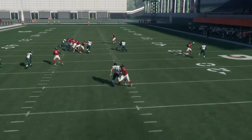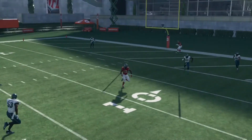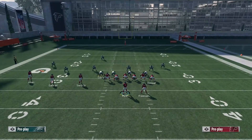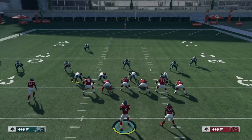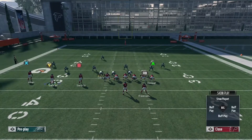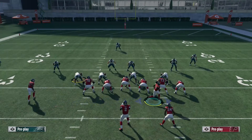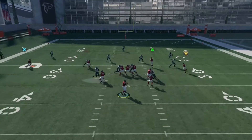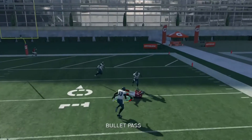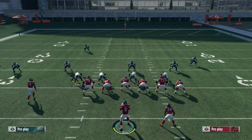But then if he takes away that route, you see Julio comes open. There's just a lot of other things that happen. We're going to go ahead and run it again — putting the tight end on a streak, motion Taylor Gabriel over. And you'll see Mohamed Sanu come wide open. Just like that, man. It's simple, it's so simple. Super simple.